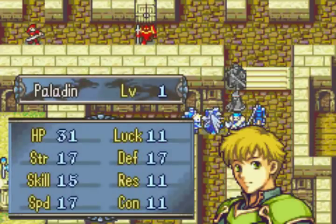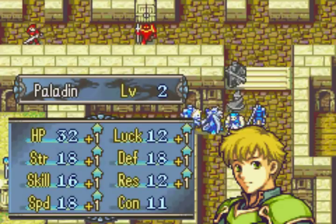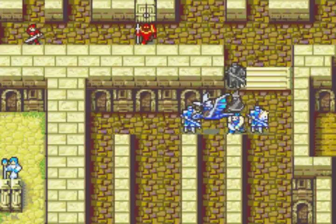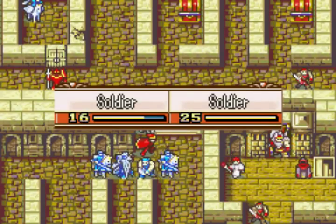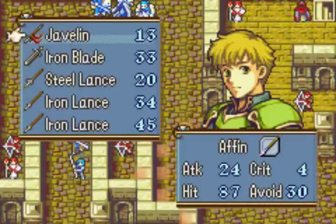The throne room has another Sleep Priest, but he also has a Physic and he prioritizes healing enemies. So when I missed that mage who attacked me on the enemy phase and he survived, I was initially annoyed — but then I was happy because it triggered the Sleep Priest to use Physic instead. Next turn I don't think he does anything relevant anymore.